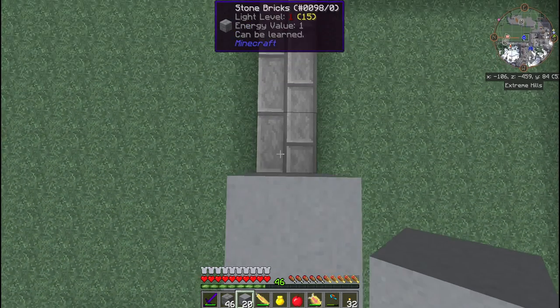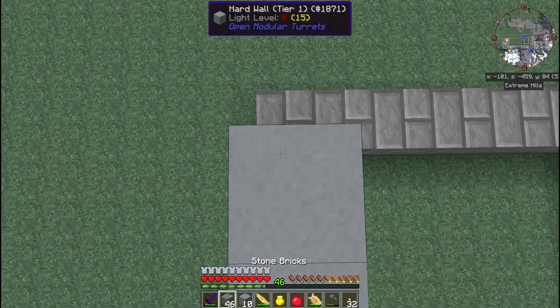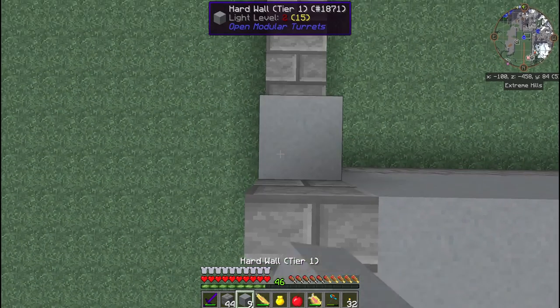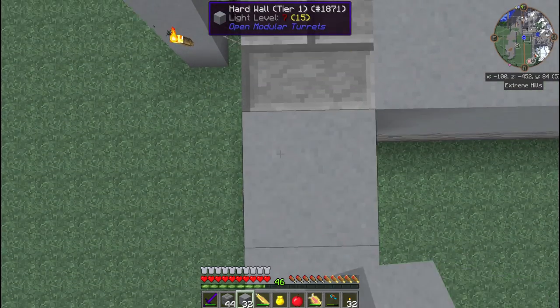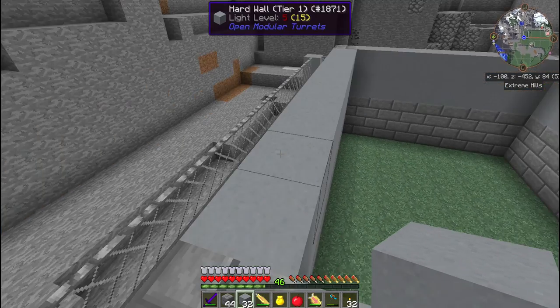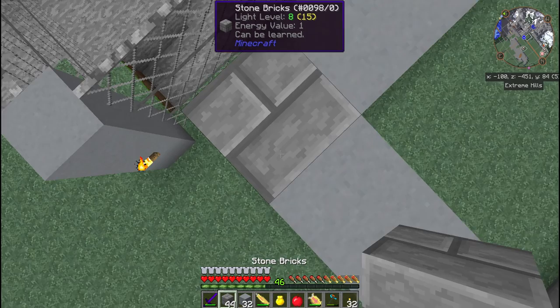We've got lots of power over here so we shouldn't have to worry about power, and it's going to be a lot more once I get everything hooked up. We'll need to adjust the doorway to have the brick all the way around it. I want it to be six high, so six is going to be our ceiling - we need to go up one more.